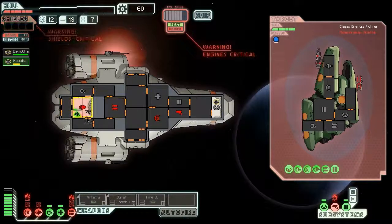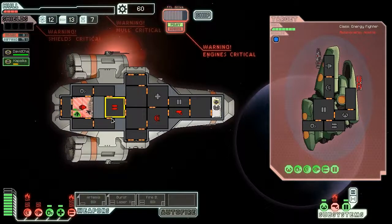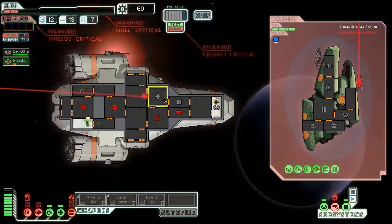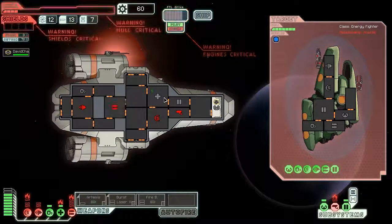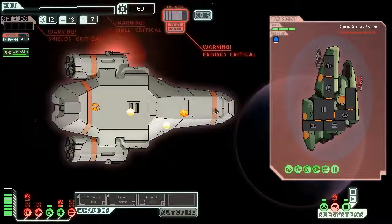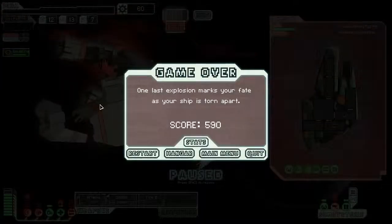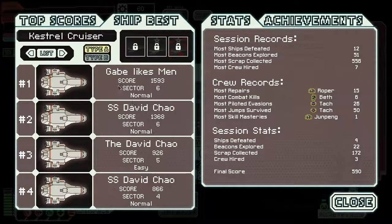Yeah, I think I lost — everything's critical and there's no air. The fire just spread — it's all over. David Chow, do what you can. My ship explodes into a couple of pieces. Final score: 590. Here's the best crew I've ever had — Roper, Beth, Tack, another Tack, and Jun Pang. Best run I've ever had, though one crew member died unfortunately.